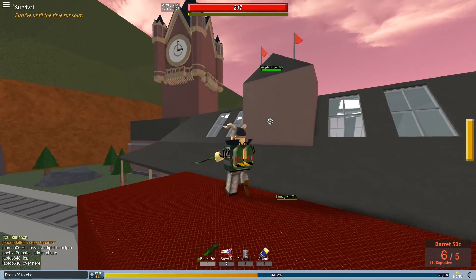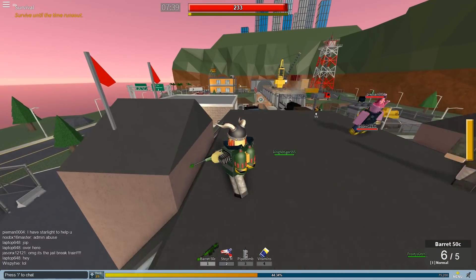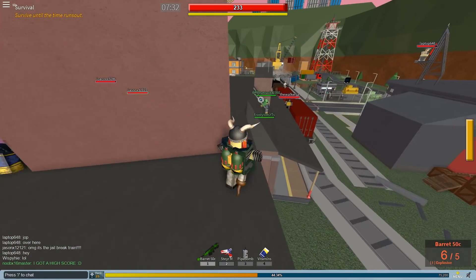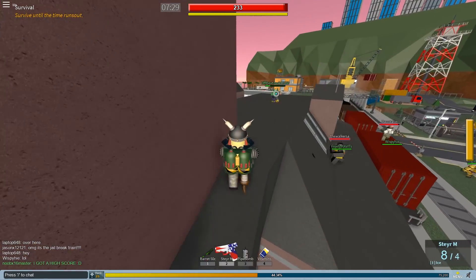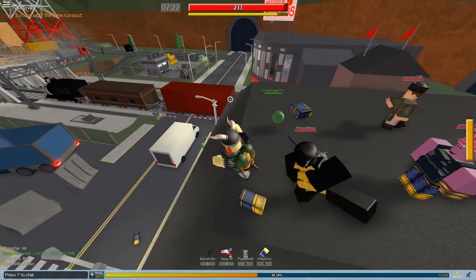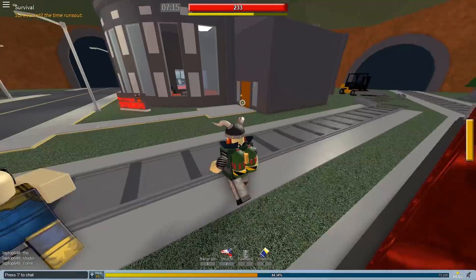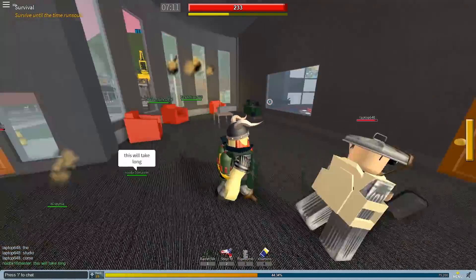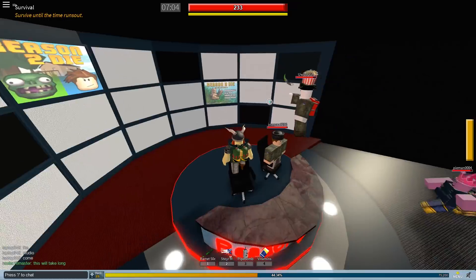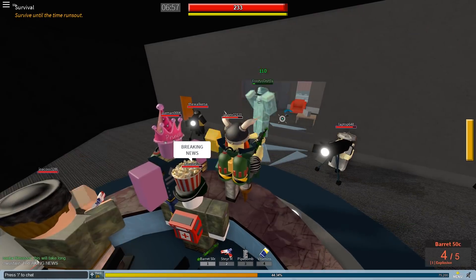We're going to walk around the new Outskirts map. I said it would be added an update after this one, but the developers fixed it before the update went live, so it got in. There's a Peterson Studios easter egg here — a news desk with 'Reason 2 News.' Welcome to live with Joe Pete, I'm your host John Peterson, coming at you live from outskirts.